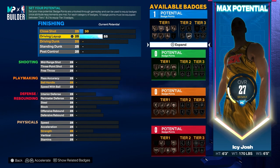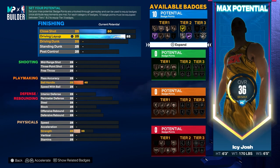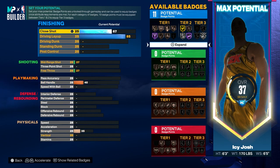For the finishing on this build you want to go ahead and put your driving layup to 85 so you will be able to get the Steph Curry layup package, and then you want to put your close shot to 67 so you get 11 finishing badges.